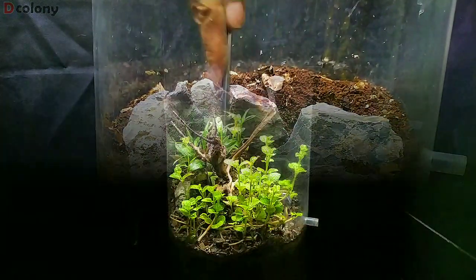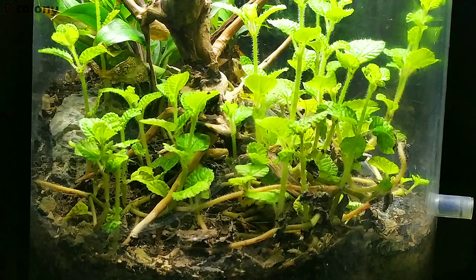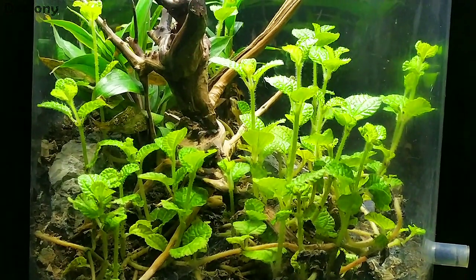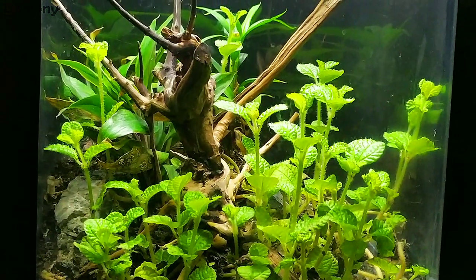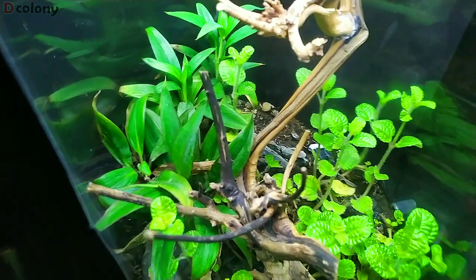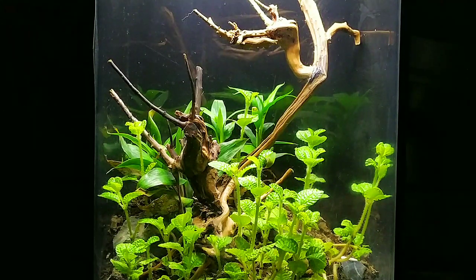Just after a couple of months, this is what it looks like now. We can hardly notice the decorative rocks since the creeping charlie is growing vigorously. The tea plants at the back had a little growth, but I'm expecting them to be at least 8 inches high in this setup. I also replaced the driftwood with a new one with more branches to accommodate more ant nests soon.